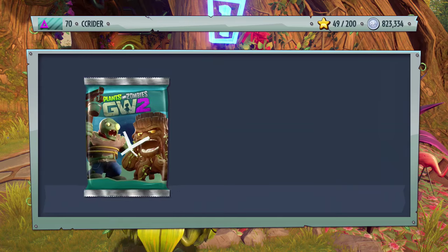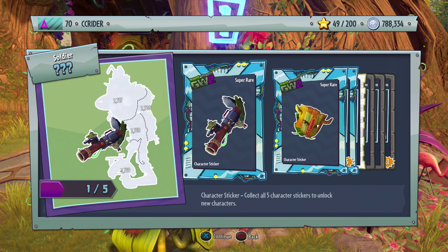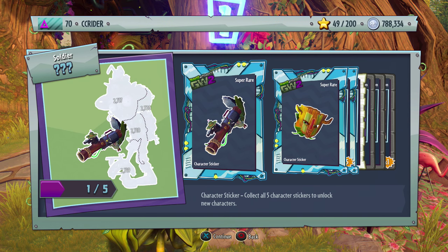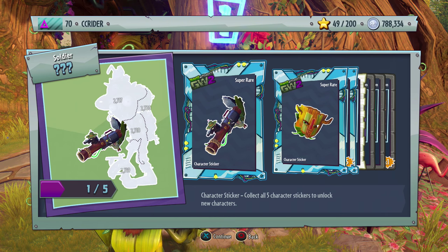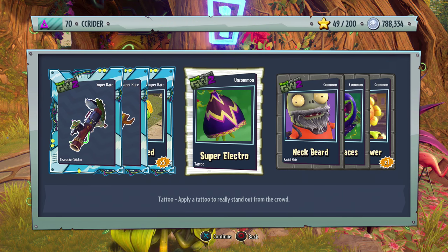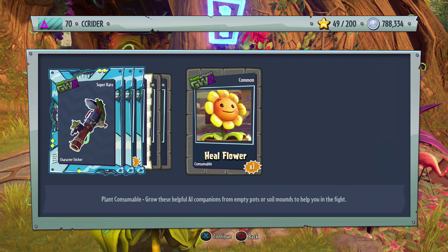One more Wonders pack — sorry, my microphone stand was being evil. We got a piece to a Scout Soldier class — I forgot exactly what it's called — and a piece of a Druid Rose, I'm really excited for that one. Also a Flagweed, Super Electro for the Rose, the Neckbeard, Candy Braces, and the Heel Flower.